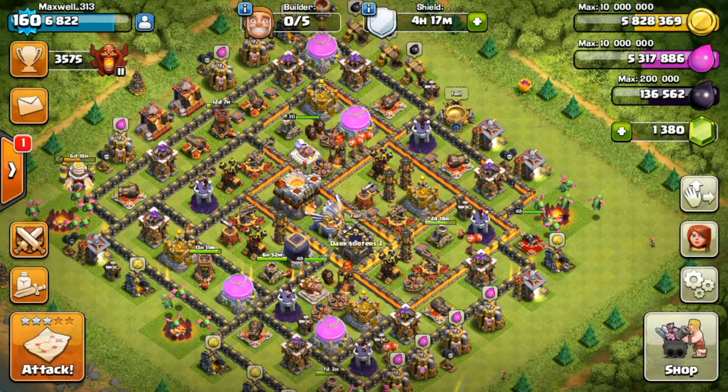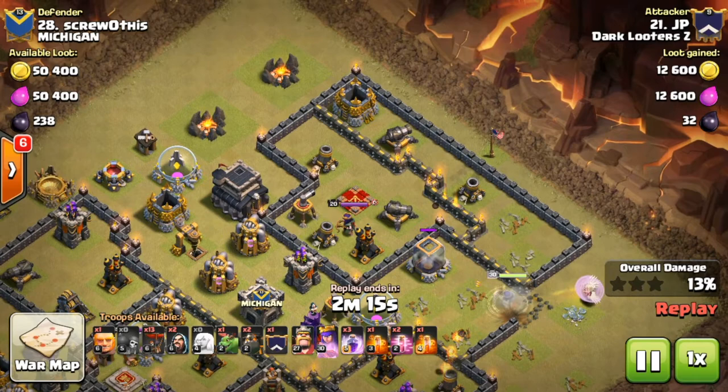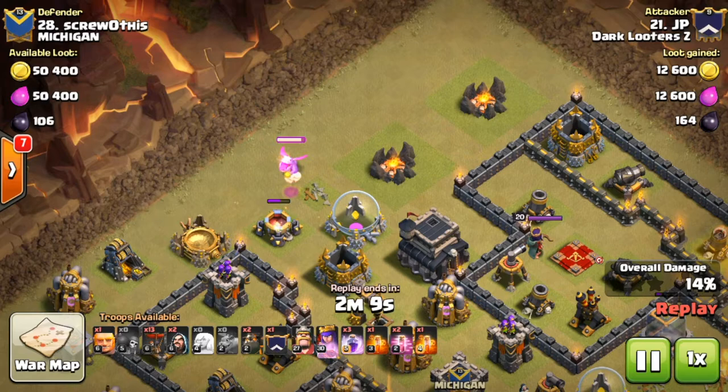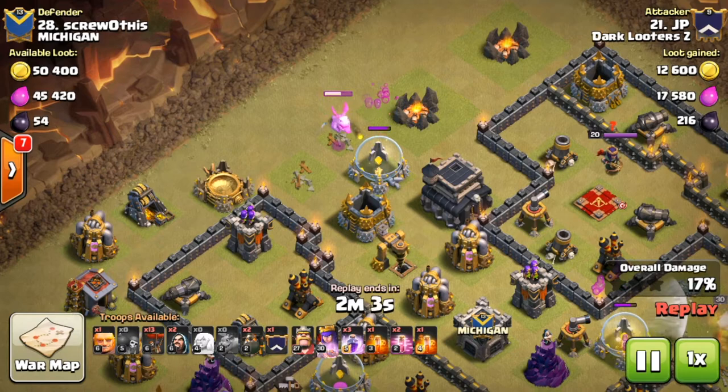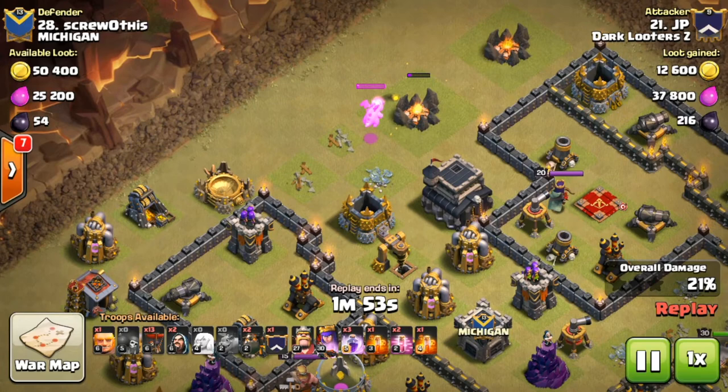Let's check out the baby dragon on offense. There are three ways to use it offensively. The first and easiest is for funneling. In this case, the archer queen with healers is doing work at the bottom right, and the baby dragon is coming in on an area where there's not a lot of air-targeting defense — only one archer tower. Since the baby dragon has quite a few hit points, it can survive quite a bit of time and take out several valuable buildings that would otherwise require a more expensive funneling approach.